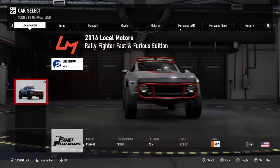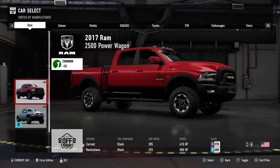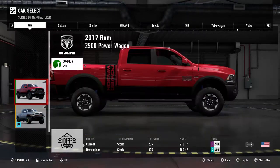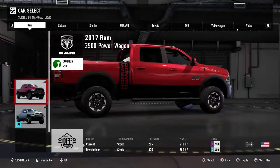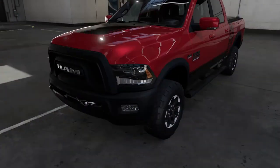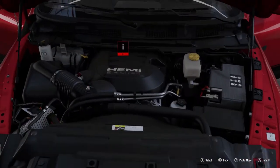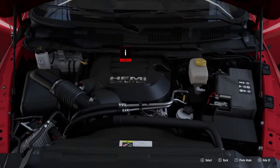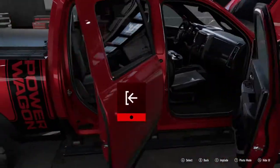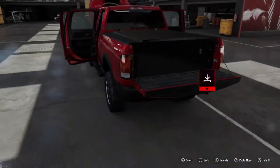Basically the four I'm going to show you real quick are the ones I was most interested in and happy to see. Finally another Ram so we don't have just the stupid ass Ram Runner — the 2500 Power Wagon. This truck is completely pointless in this game; however, still freaking badass. 6.4 liter Hemi, with the airbox on the other side. It's really cool to see a Power Wagon in this game.